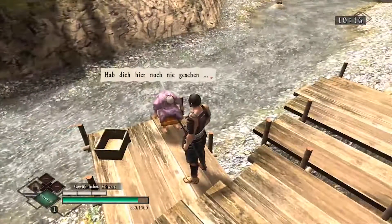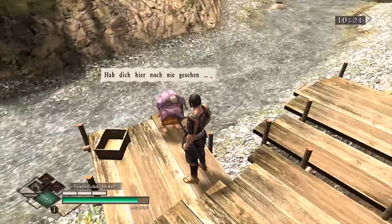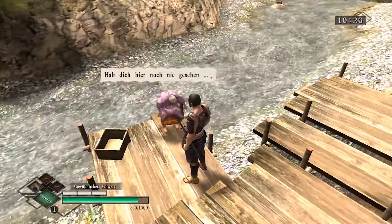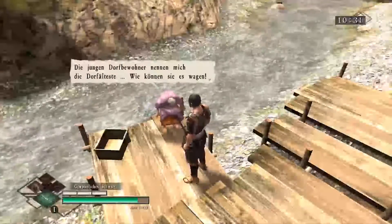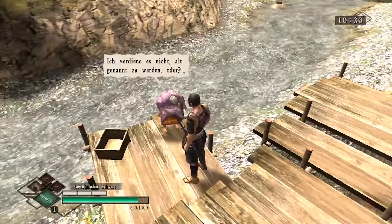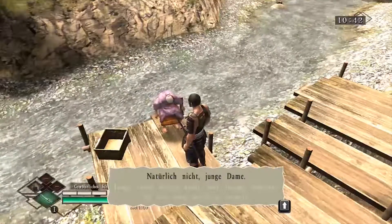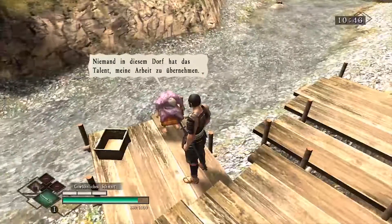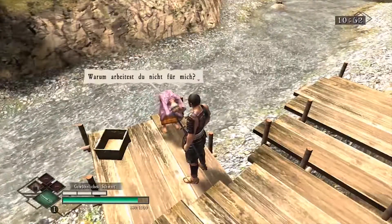Ich spreche sie ganz normal. Ich tue mal einfach so, als wäre ich so eine Oma. Könnt ihr mir dann gerne in die Kommentare schreiben, wie ihr das wollt, oder ob ich das einfach nochmal vorlesen soll. 'Hab dich hier noch nie gesehen. Ich bin Misai. Die jungen Dorfbewohner nennen mich die Dorfälteste. Wie können sie es wagen? Ich verdiene es nicht, Altkinder zu werden, oder?' Ich meine, wir sind jetzt einfach mal nett. 'Natürlich nicht junge Dame. Was für ein aufrichtiger Mann du bist.'